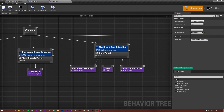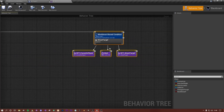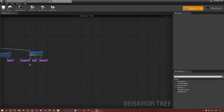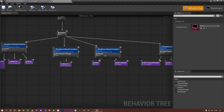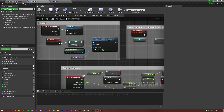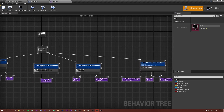The other issue is the order of nodes. The behavior tree gets through all the conditions, finds the player, focuses, and shoots — but it never reaches the reload check because it stays in the shooting loop. We need to switch the order: put the reload node before the shoot node. Now it checks whether we need to reload before firing, which makes much more logical sense.